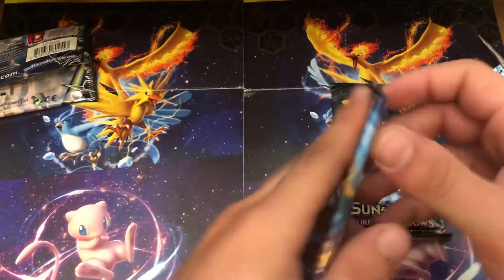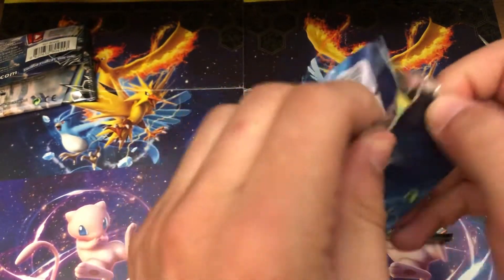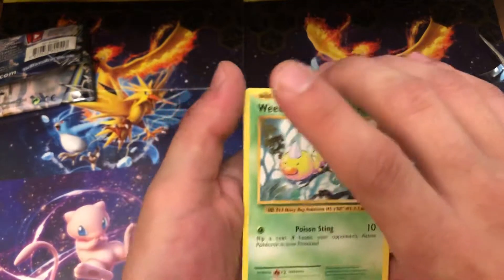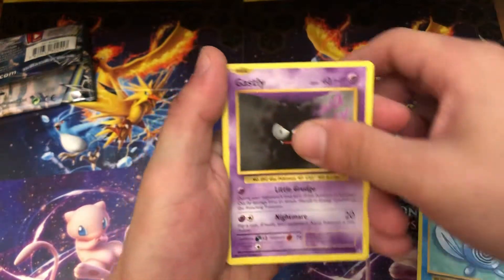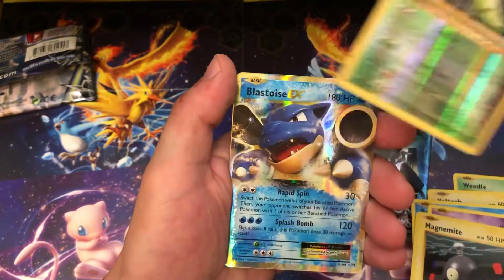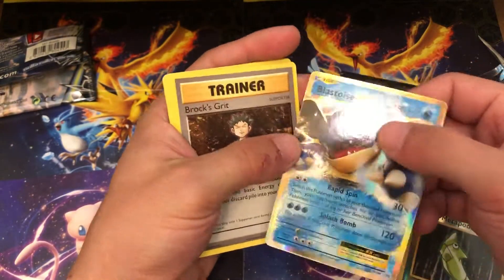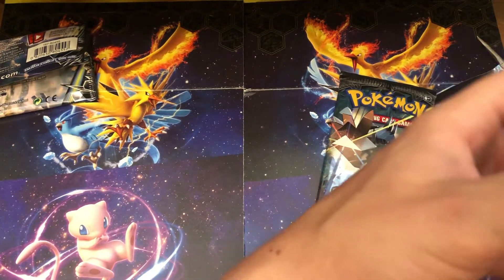Let's go with the XY Evolutions. I really do like this one — these are some of my favorite newer ones just because they're complete reprints of the first original set. So we're not even going to do any card trick here, just classic. Weedle, Voltorb — the nostalgia — Poliwag, Ghastly, Magnemite, Reverse Holographic Metapod, and a Blastoise EX. Okay, that's pretty sweet! It would have been cooler to get the actual Blastoise, but hey, that's our first EX shiny pull of the day. Yay!